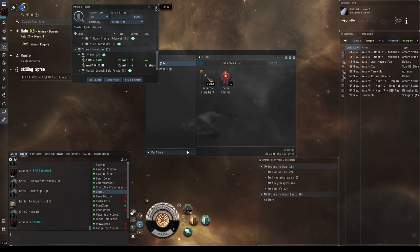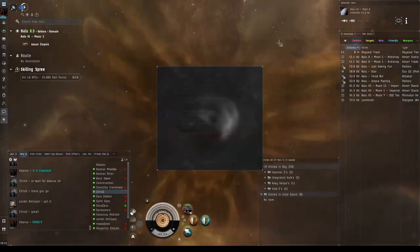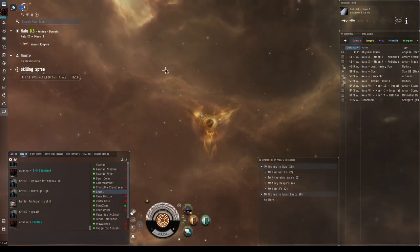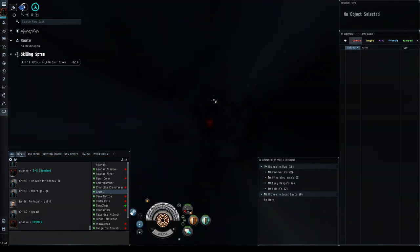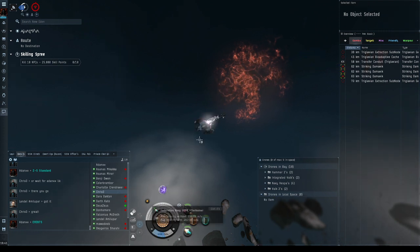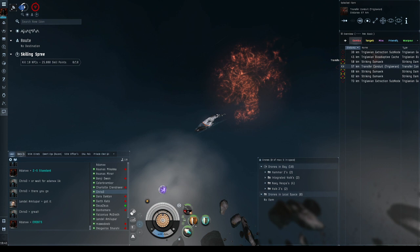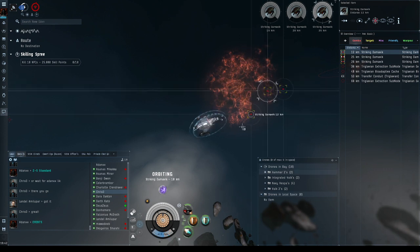Now I'm at the safe spot. I'll close that window, click on my gamma filament, select cruiser, and click activate. We're going in — remember: 20-minute timer, three rooms, large bubble on the outside, stay moving. All right, great-looking area, really cool atmosphere. Turning on my afterburner, shield resists on, targeting enemies, orbiting them, launching my drones.